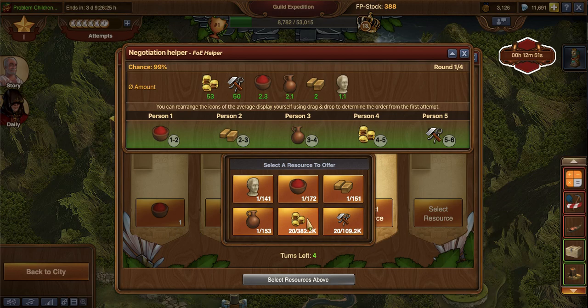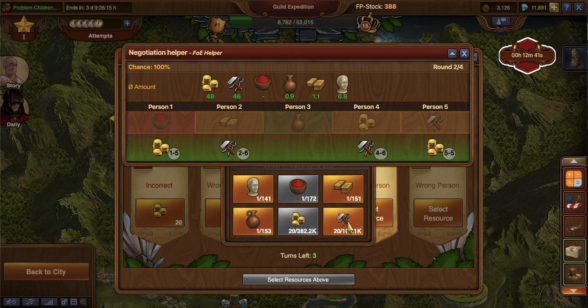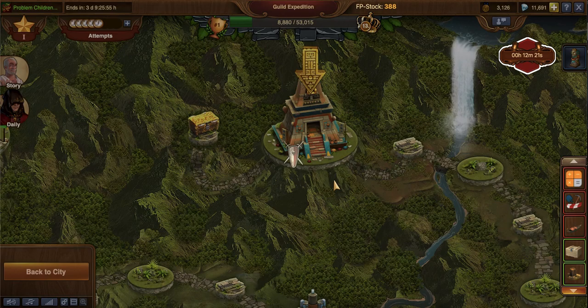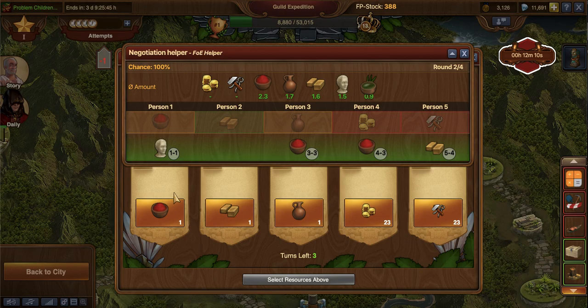I almost forgot to mention: if you have a Temple of Relics in your city and you've earned relics within Guild Expedition, you have to pick them up before you go on to the next level. You cannot go back — once you move to the next level, you're done. So if you haven't picked up your relics within the current level, you're out of luck. Don't let that happen — go check your area.